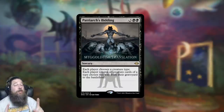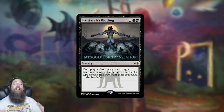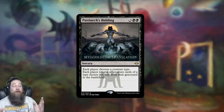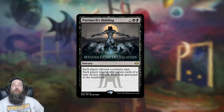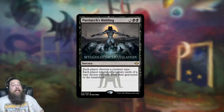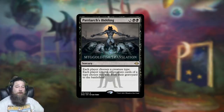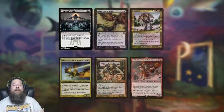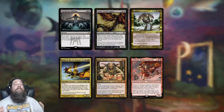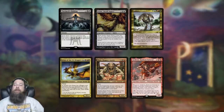Next up, a pretty exciting new-to-Modern reprint: Patriarch's Bidding, coming in its own bonus slot in packs, so you can get it alongside a normal rare or mythic. It's a $50 card that's never really gotten a proper reprint. The card itself costs five mana — each player chooses a creature type, then each player returns all creatures of the chosen type from their graveyard to the battlefield. Mass reanimation for tribal decks. Most of its expense is due to Commander playability, where it shows up in tribal decks with black mana — Animi Spirits, Slivers, Five-Colored Dragons, Red-Black Goblins, Red-Black Minotaurs.